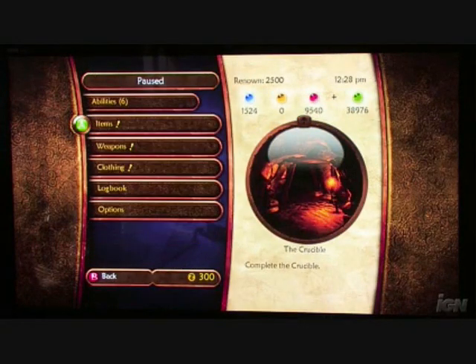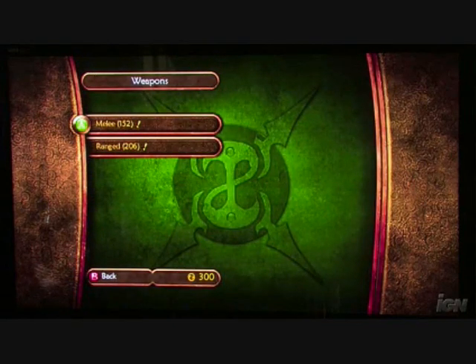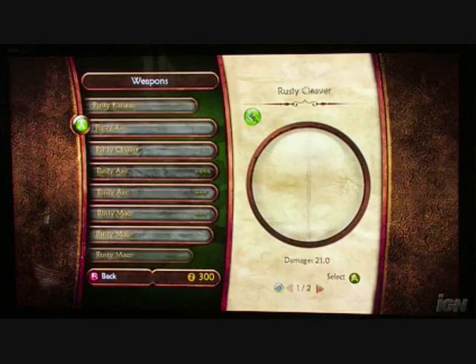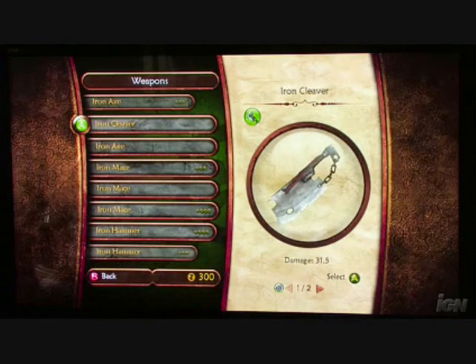Then we can move to weapons. We have a ton of weapons. This is just a list of some of the weapons — there are hundreds and hundreds of weapons.